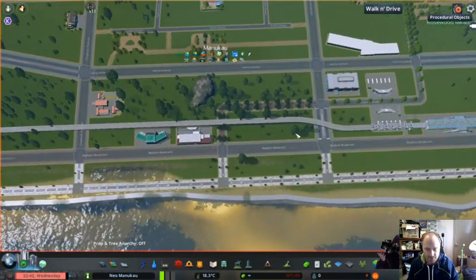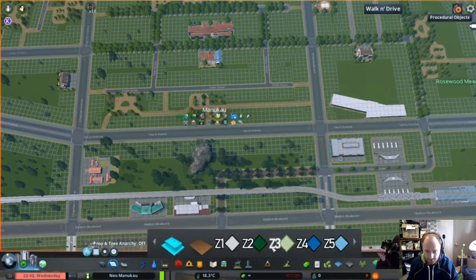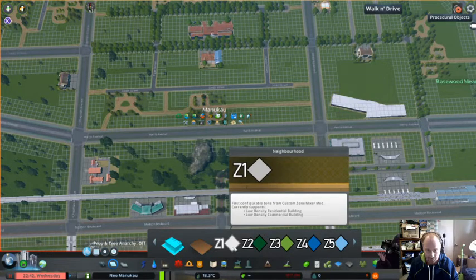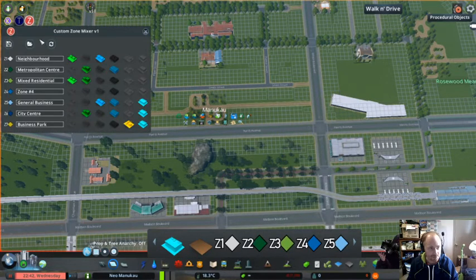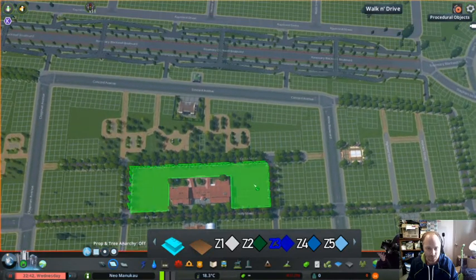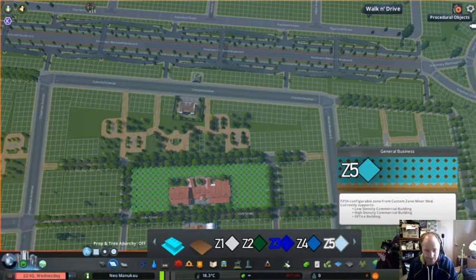Here we go with the zoning. We're using the European theme; the other things will be used elsewhere. It's a metropolitan center — neighborhood. That's interesting, did I really do those? Yes, I did too. Okay, good to know. Mixed residential — here we go. What it does to signify that I've got mixed-use in effect — a mixed-use zone or the custom zones — is they'll flip over to diagonal.